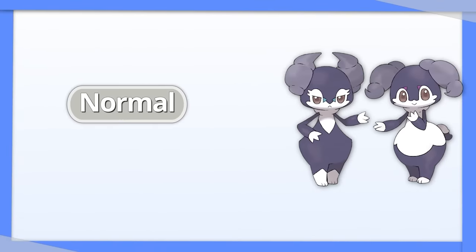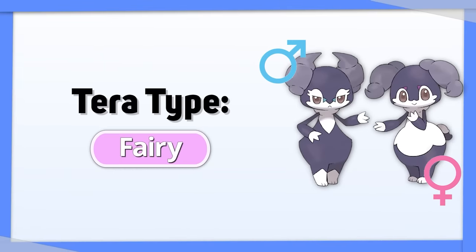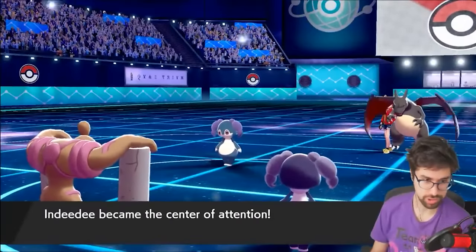Indeedee is a Normal/Psychic type like Oranguru, and both gender variants benefit from Tera Fairy for the same reason. However, Tera Steel also works because you really want Indeedee to stick around for as long as possible to support its teammates, and Steel is just a great defensive type in general.